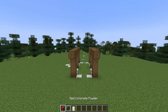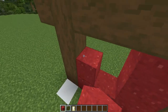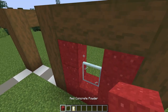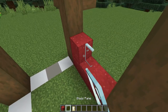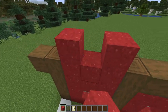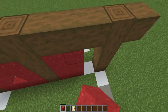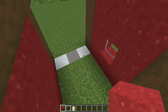Now begin filling in the walls and for this we'll be using red concrete powder. For these two sections here we're going to be having a one high window centred in the wall. We'll also be having a one high window here but we'll then continue up the wall and have a little window in the gable like this. We'll fill in this side of the wall completely and at the back we'll have a similar design.